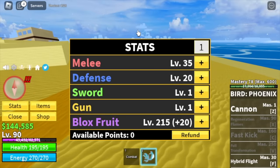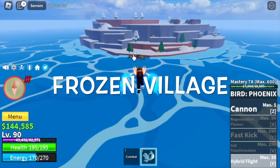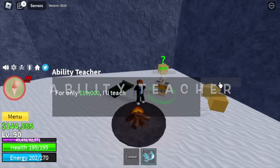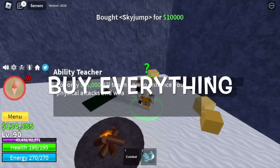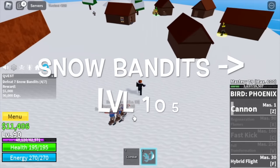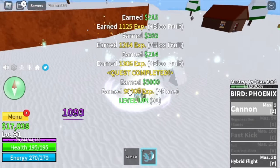Once you reach level 90, here are the stats: 35 melee, defense 20, box force to 15. Next up, the frozen village. Before grinding, head to the cave and look for the ability teacher — make sure to buy everything: the sky jump, the enhancement, and the flash step. After that, head straight to the snow bandits and grind here until level 105.